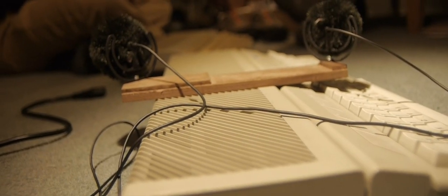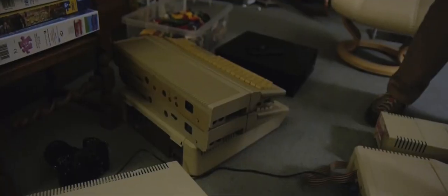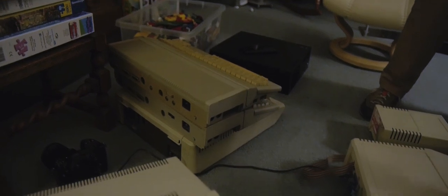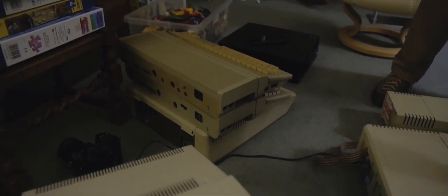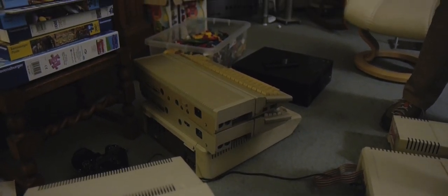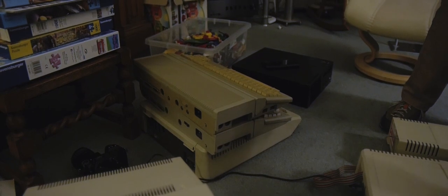Two Atari STs. One's the original Atari ST 1020STF with 1MB of RAM, but no hardware blitter, so it had to do CPU-based movement of sprite data and memory. Whereas the newer Atari 520ST only had half a megabyte of RAM, but was equipped with a blitter.